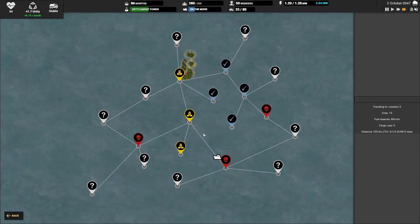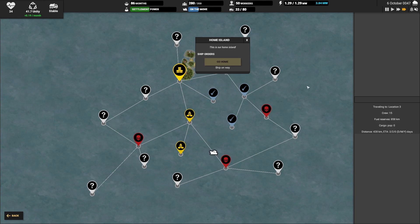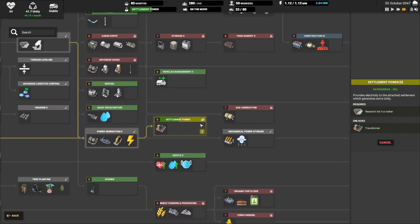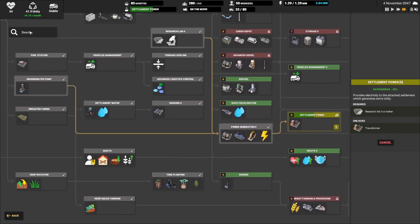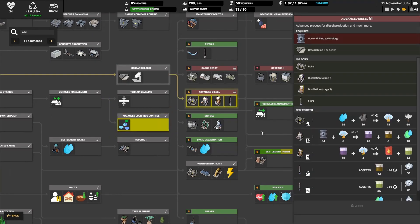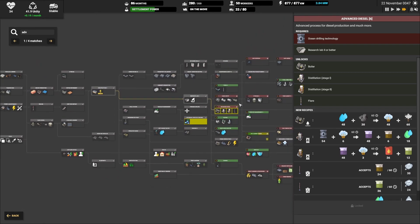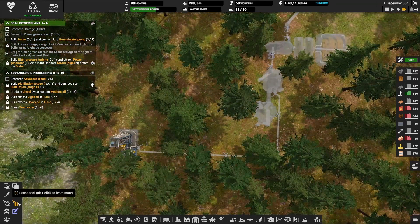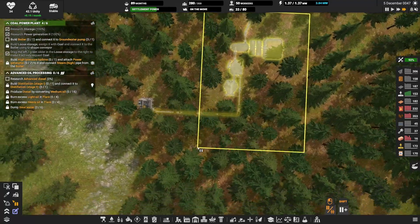We've got to battle again. At least we know where the pirates are. If we click here we can just go home direct. I think we did discover the oil, but we have to battle those pirates because we don't know it's there yet. Research Advanced Diesel — we got Settlement Power. Let's just go search — Advanced Diesel. There it is right there. It's locked. We still have to — we didn't discover it, okay.